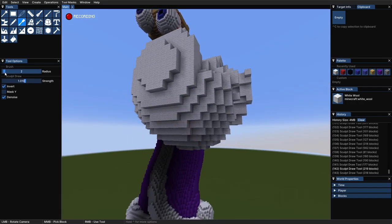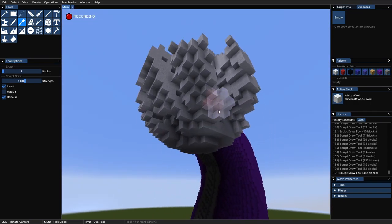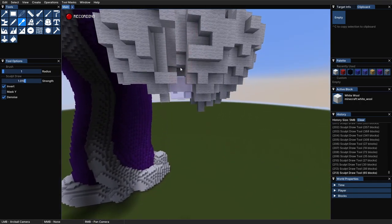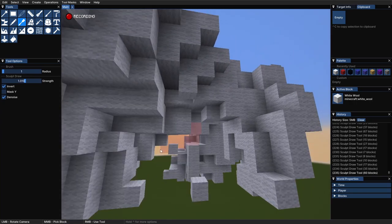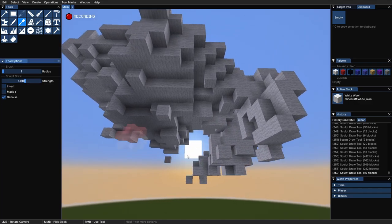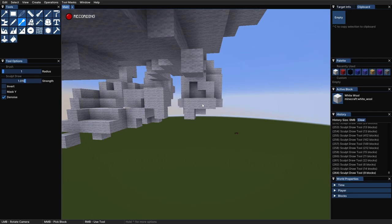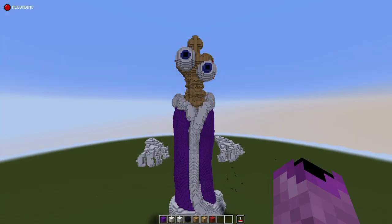And now it was time for the dreaded moment that we've all been waiting for — his hands. Yes, an insurmountable accomplishment. Just a purely impossible feat to sculpt a hand out of your blob. But otherwise, I persevered and ended up with something somewhat resembling a hand. And there you go, he was complete.